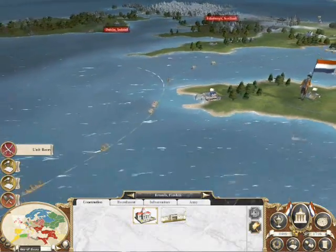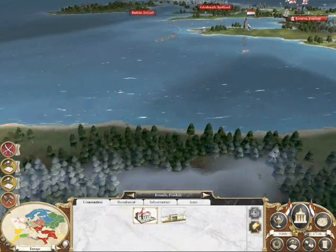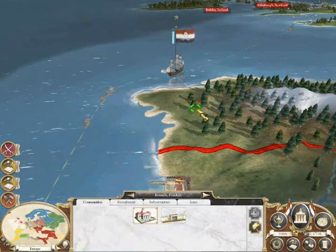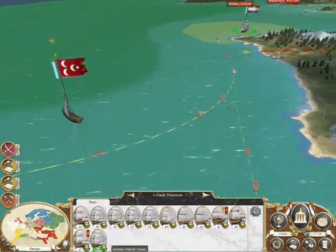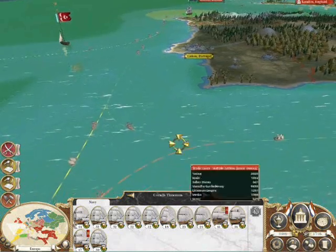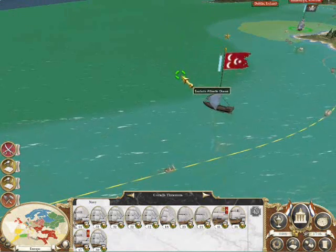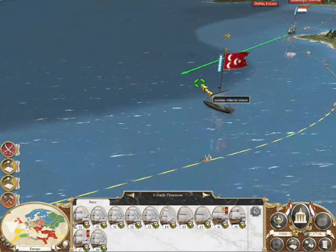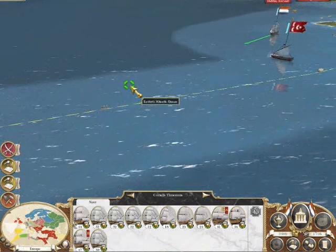Well, here we are on video 72, Empire Total War, United Provinces, played on hard. Those that have listened to the videos before will know that my general strategy now is to raise some funds at the cost of my fleet and my sailors in order to be able to attack Paris and sustain it and hold it for a while. Sorry to those that I'm repeating myself over.